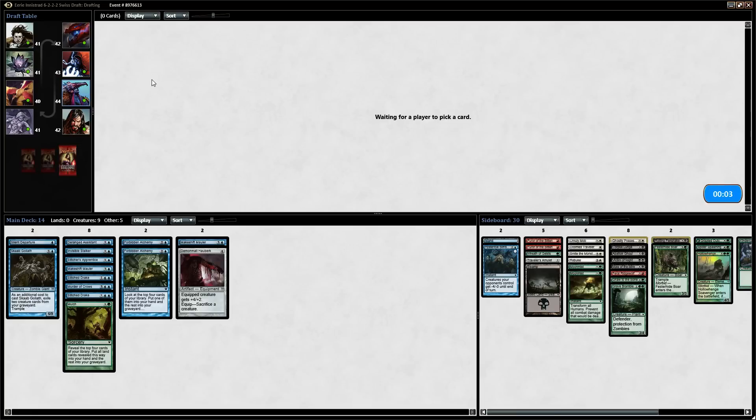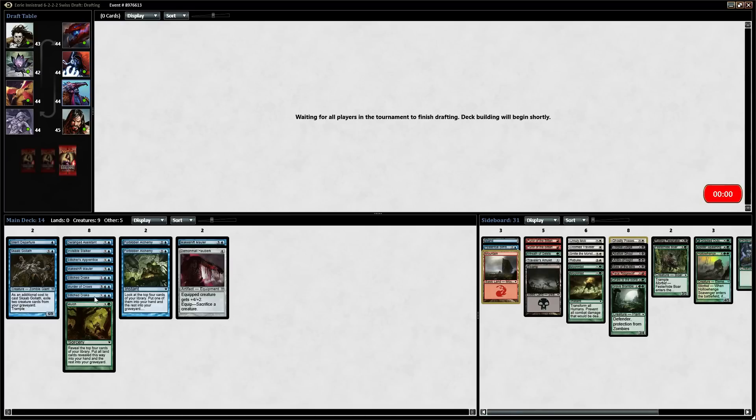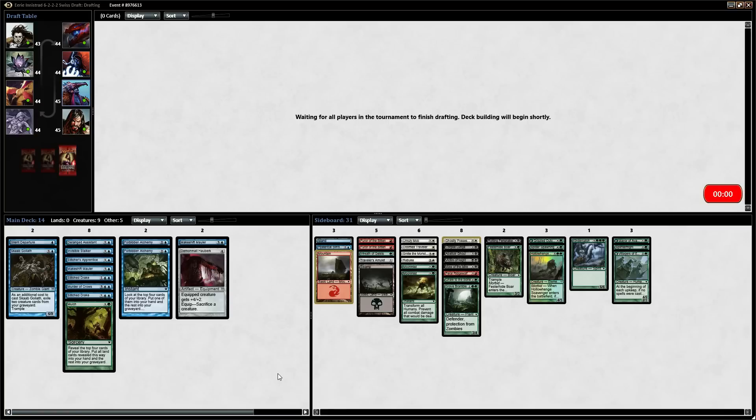I know we could have had two Bumps in the Night — I think we would have ended up with one Bump — but we could have had a whopping three Brimstone Volleys, which is just an insanely good card in limited. But this is a pretty good strategy, the green-blue, because it covers all your bases. You're going to outclass all of your opponent's ground creatures with your green cards and then have nice flyers. Especially Stitch Drake — it's going to be bigger than most of the flyers in the format.